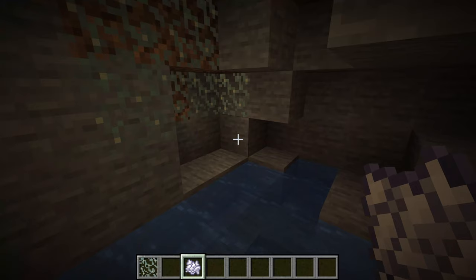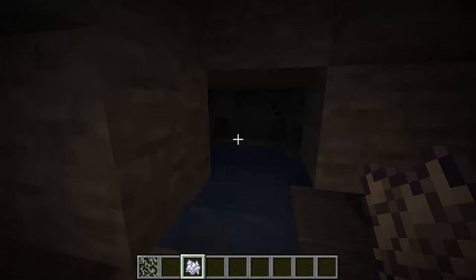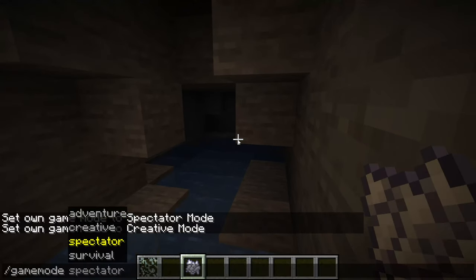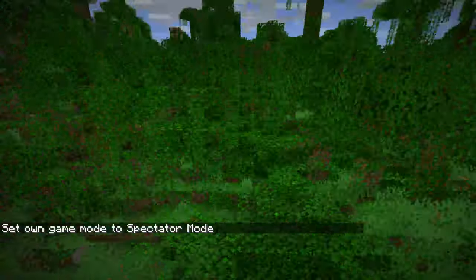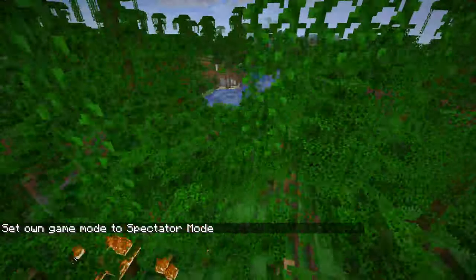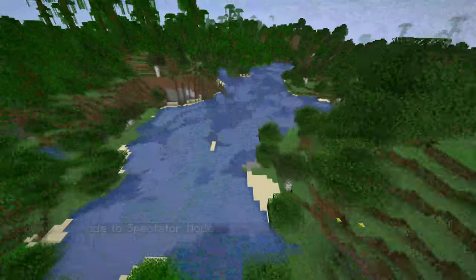I already talked about the glow ink sac, and there's also a glow squid. This is very small, let me go back to spectator mode. The glow squid is found in a body of water — right over here.